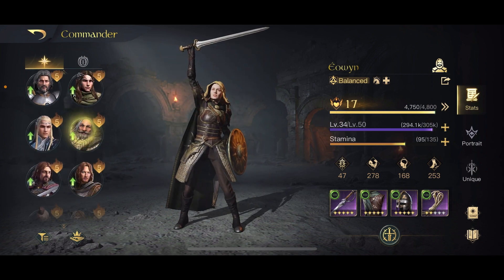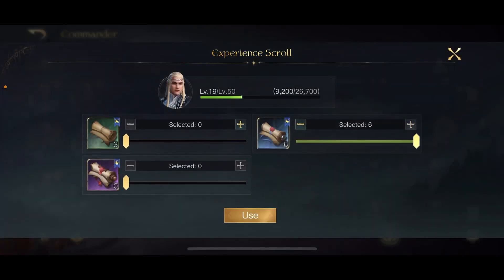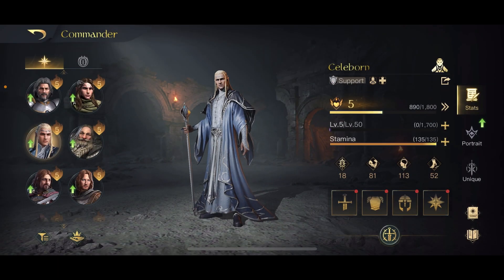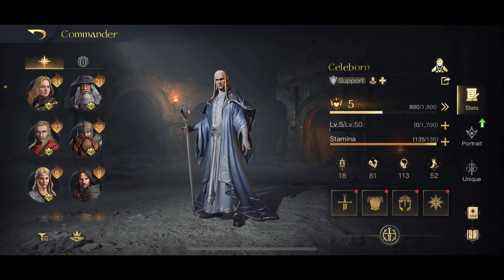This is why I said it's a zero-to-hero method. Let's have a look — commanders start at level five. So let's say Kilborn: I go over here, click the plus, and I can immediately take him from level five all the way to level 19, then add my three 10,000 XP scrolls to take him all the way to level 20. From level five to level 20 in one go — I can level up Kilborn immediately.